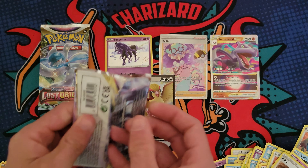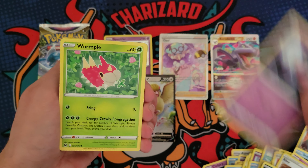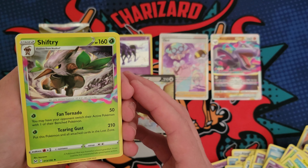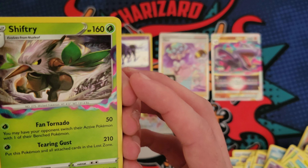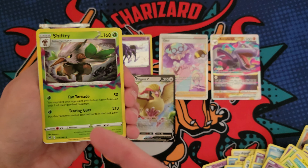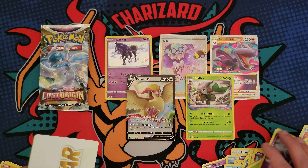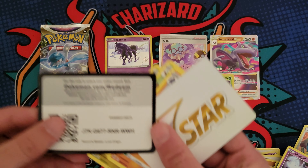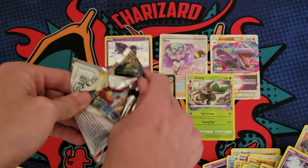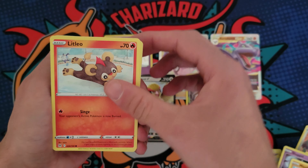And then there were two packs left. Let's see if we got anything else. Sea Dot, Shuppet, and then — whoa, uh oh. This isn't just a normal hollow, right? Like, what's going on here? I gotta do some research. I think this is a hit, right? It looks like it would be. Is this something new? Oh man, I feel like a complete noob not knowing what that is. That's pretty cool looking though — Shiftry with some stuff around it. I gotta look that up right after this video.